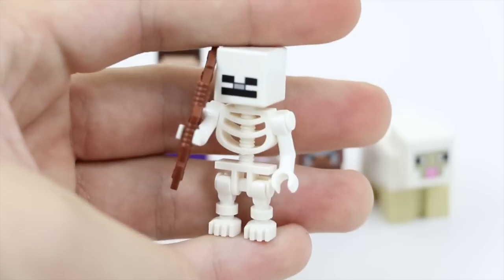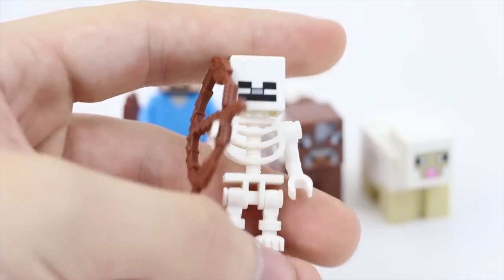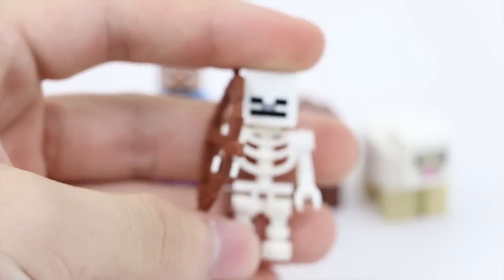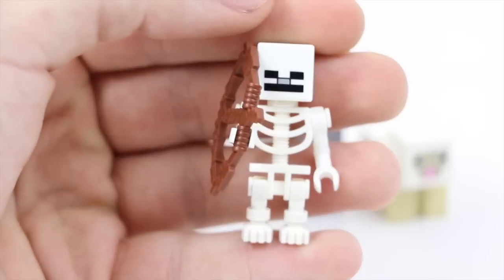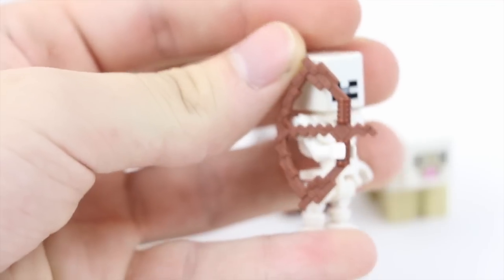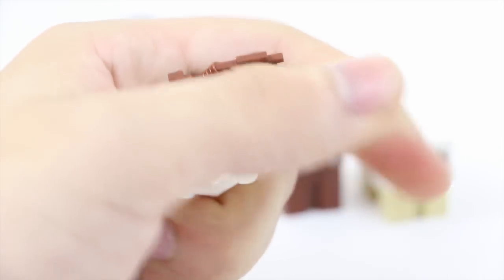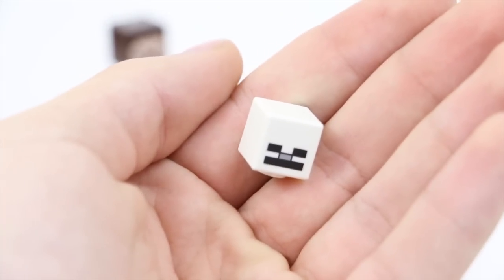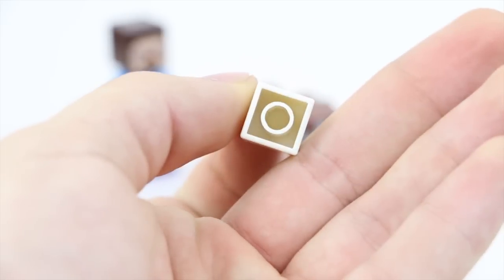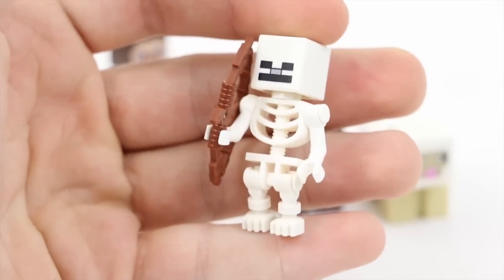Next, and probably one of my favorite figures in this set, is the skeleton. Love that face — he's just like, 'Yep, I'm gonna kill ya.' You can make all kinds of different quotes with this skeleton. I hate when he just randomly shoots you and scares the crap out of you — we all know that experience. He has a brand new bow and arrow, which is really cool. His head looks just like Steve's head and the zombie head. The body is not new at all — it's been introduced in Ninjago LEGO sets and other things like that.